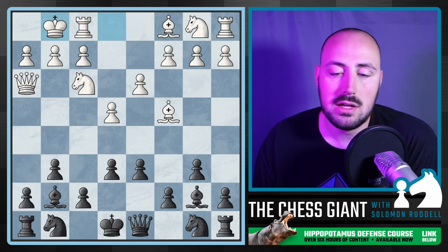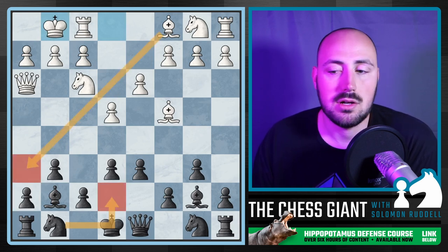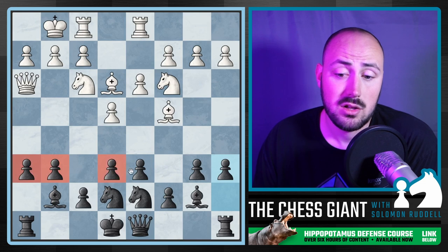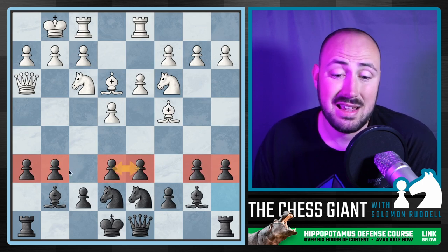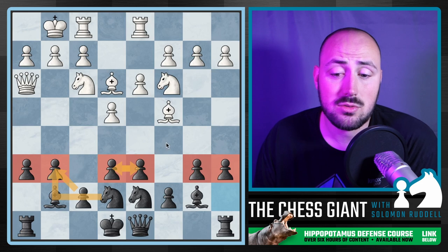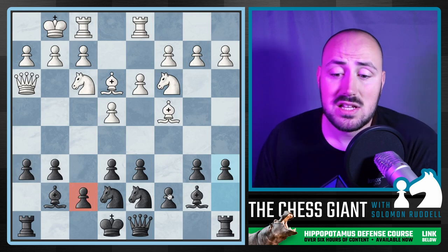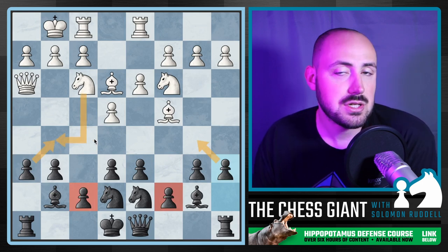We're also allowing ourselves to play the move Knight E7 after H6, because if we play Knight E7 right now, white could play Bishop H6, and that's a little bit annoying. So we play H6 for a multitude of reasons. The nice thing about the hippo is that none of our pawns on the sixth rank are really targets for the queen — they're all protected at least once. Our central pawns are defended once; our G pawn is defended twice; our B pawn is technically defended three times by the knight, pawn, and queen indirectly. Our sideline pawns on the A and H files are protected by a bishop and a rook.